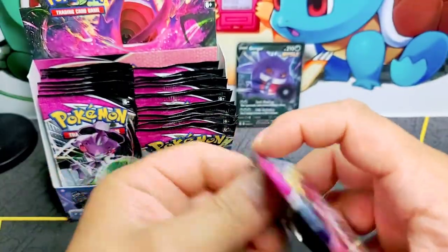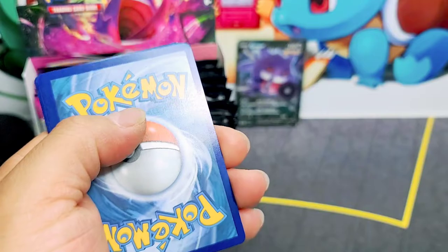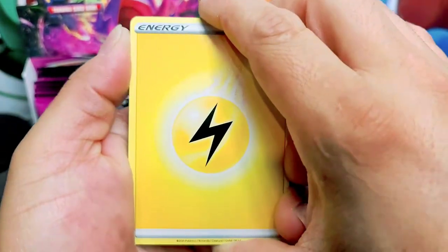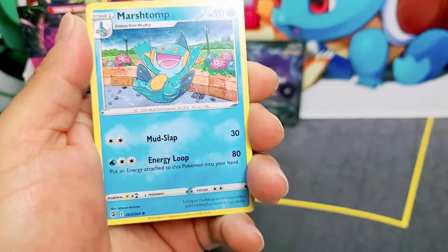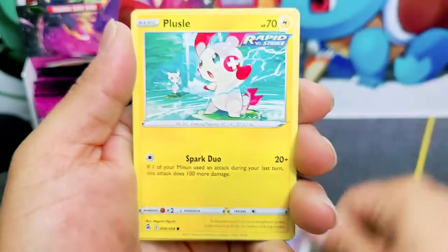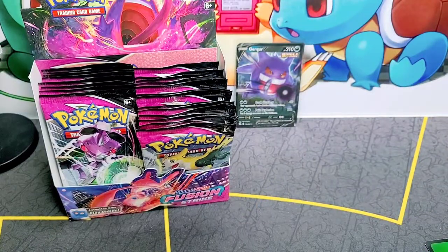Mew — what do we expect from you? What do we want? Actually we want a secret rare — if that's not too much to ask for, I want a secret rare. If you guys haven't got your hands on some Fusion Strike, go to the nearest card shop, or even better go to Walmart. I've heard they've been releasing the Pokemon cards early. A Grimmsnarl holo — nice hit!